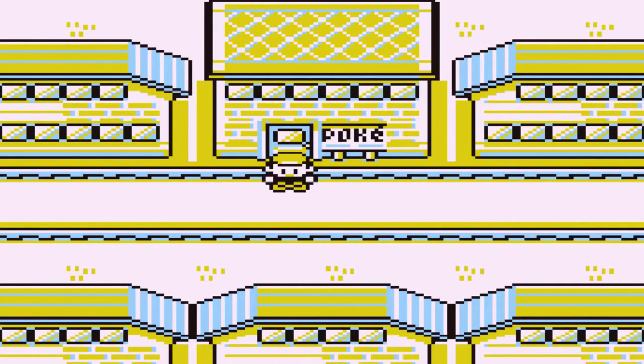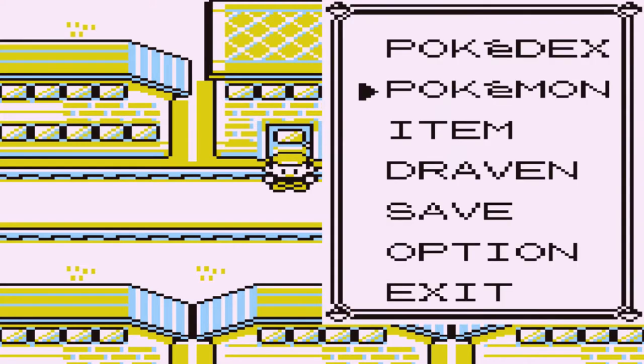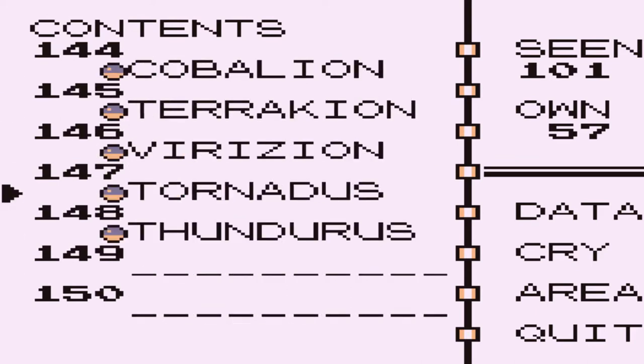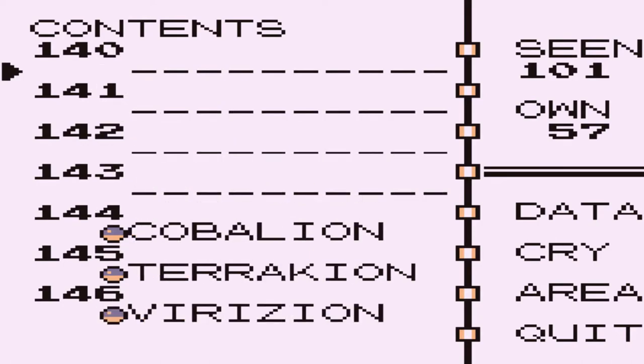What's up guys, it's me your Badass and it's Draven, and welcome to another episode of our Pokemon Unova Red walkthrough. In our last episode we went to capture some legendary Pokemon — I'm talking about the legendary genies. That makes 57 Pokemon in all, and we're getting an understanding of how to finish this whole Pokedex.